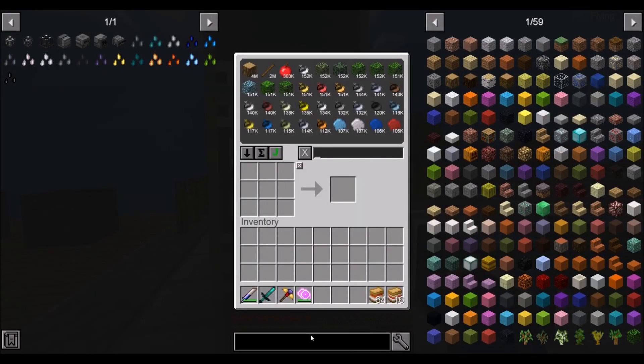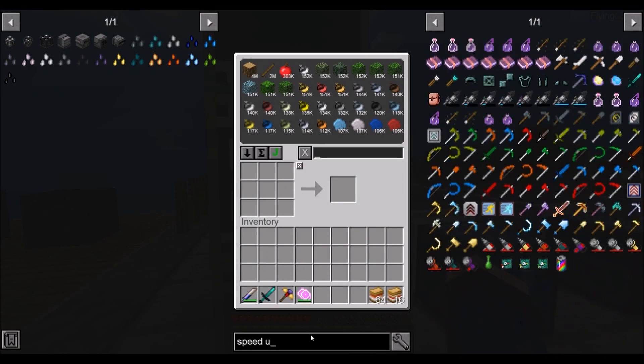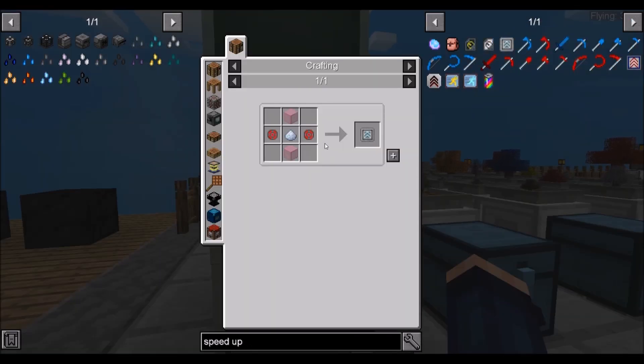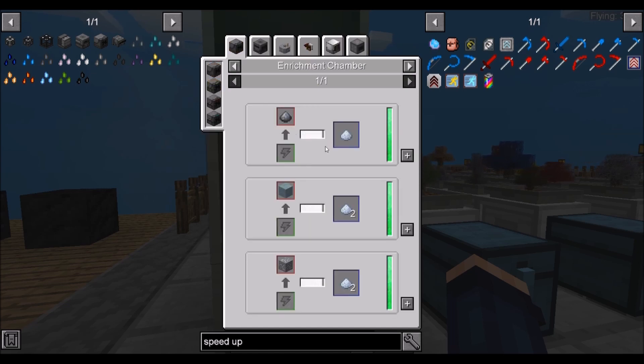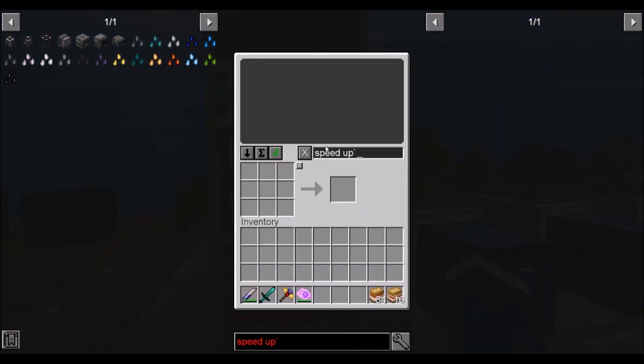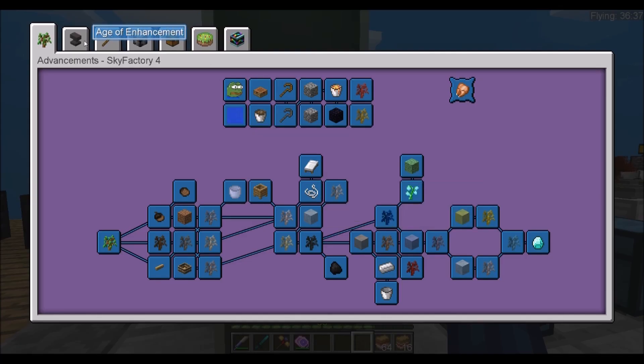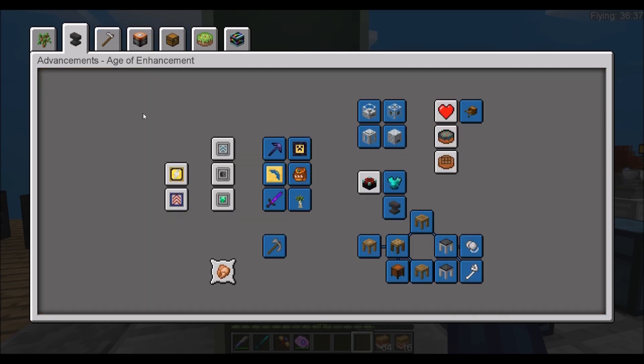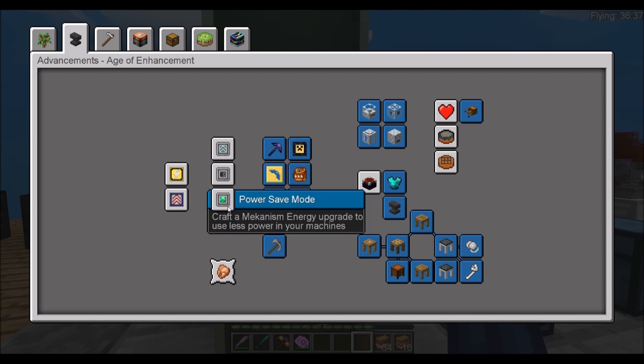Let's go ahead and look up speed upgrades. What do we need for a speed upgrade? We're going to need some osmium dust — how do we make osmium dust? The enrichment chamber. For the sake of making the upgrades, I think under Age of Enchantment we've got to make a speed upgrade, a muffling upgrade, and an energy upgrade. That should be easy.